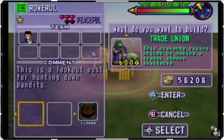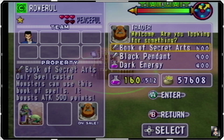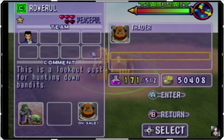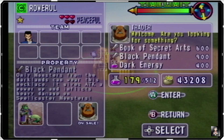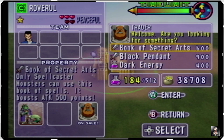Let's go ahead and build a trade union here and see what they got. Book of Secret Arts — only once for the Dark Linkinverse, it gives attack power but inflicts heavy damage. Let's go ahead and get nine more Book of Secret Arts... fifteen total. I don't know if I have many Black Pendants, so that's why I wanted to get some of those.